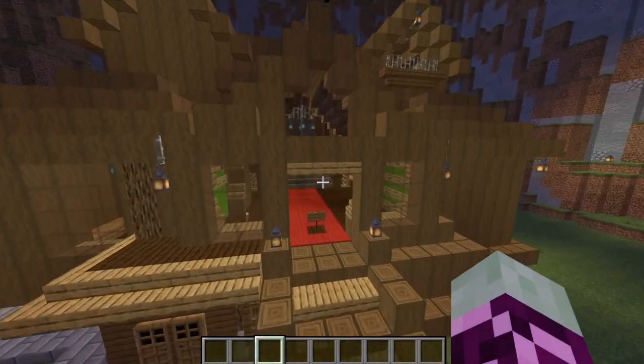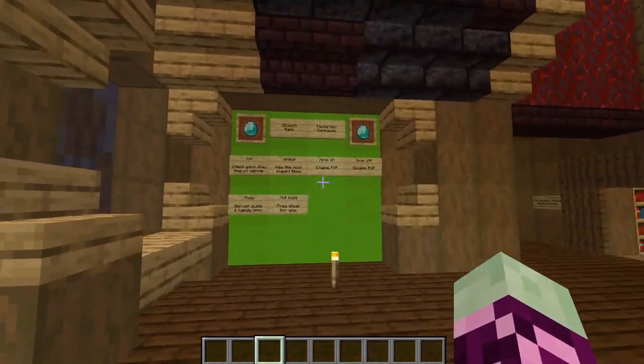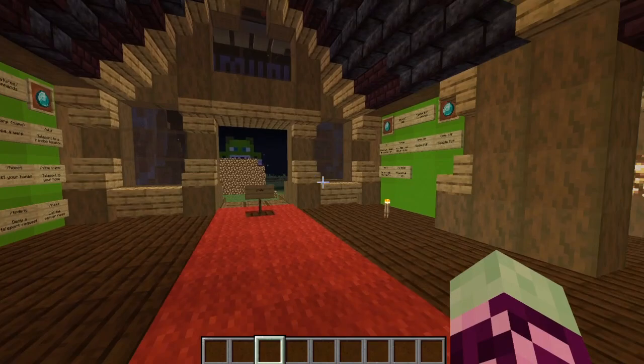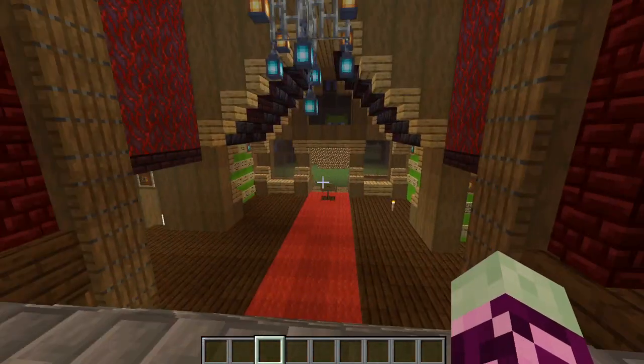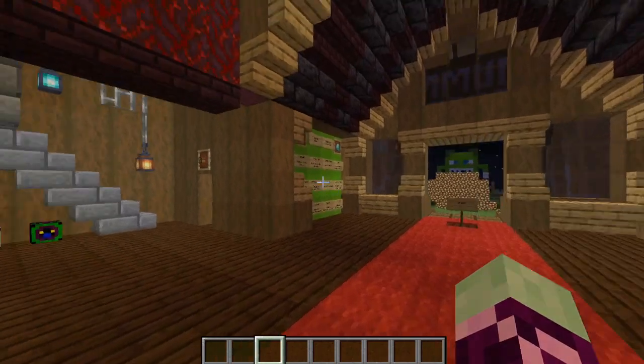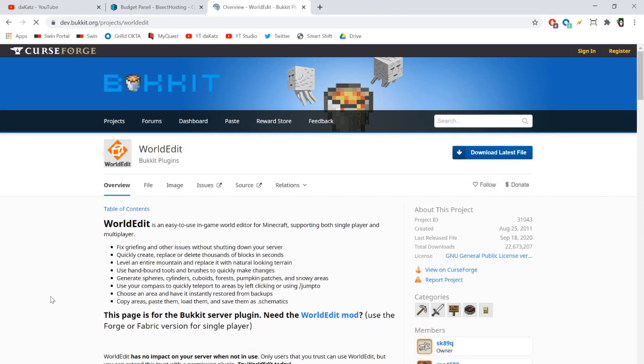We built a dirt hut that later got changed to wood, and inside the hut we have a whole bunch of sign locations. The main thing we want in the spawn going forward is something that looks good, something catchy, but really just a place to display all the signs everywhere.